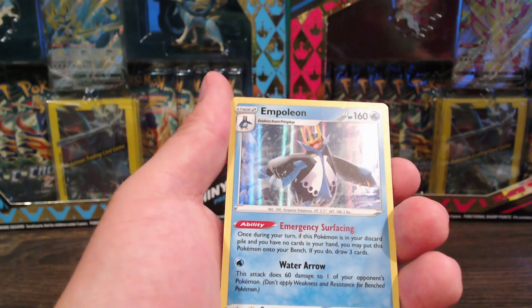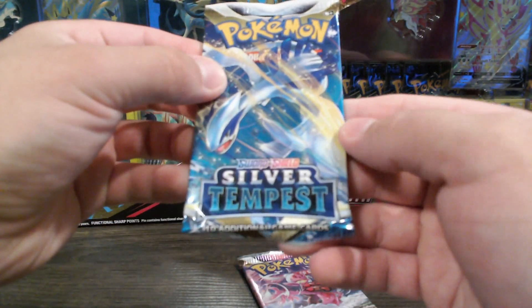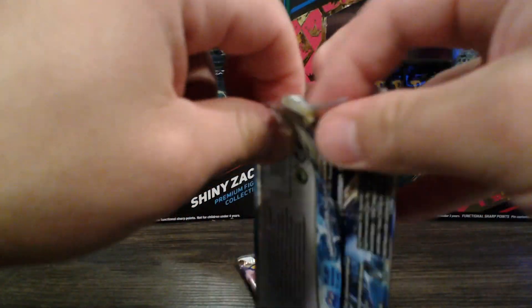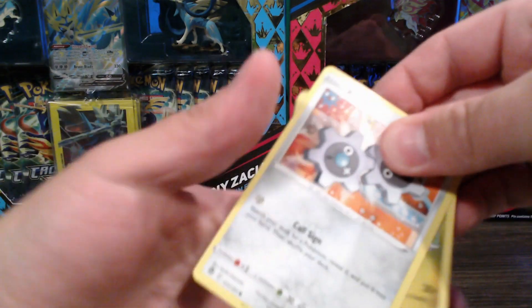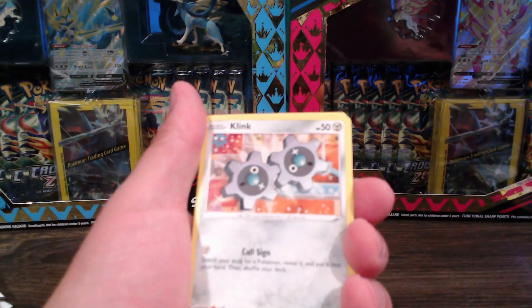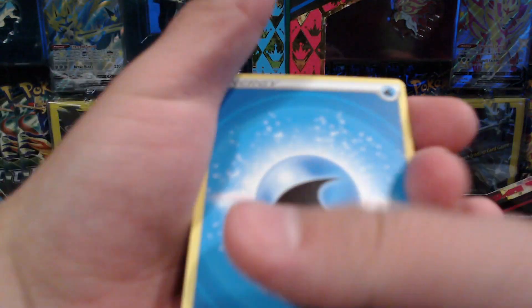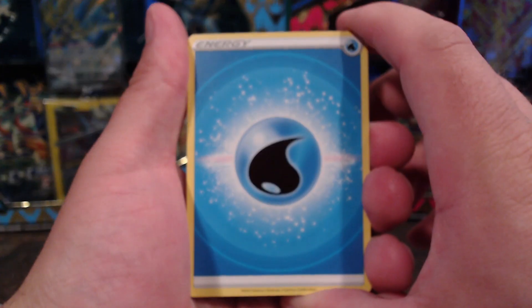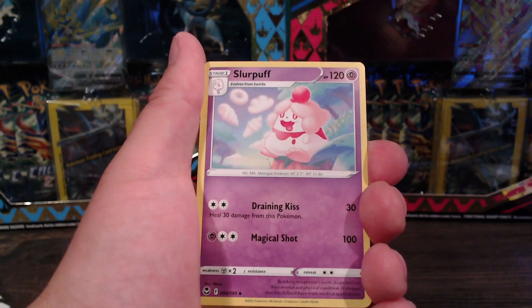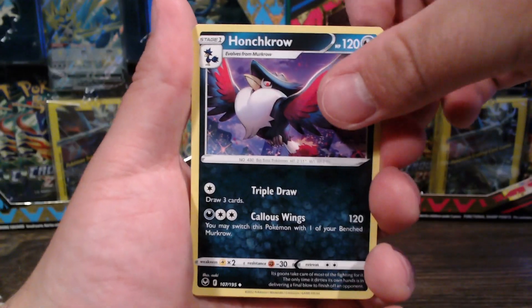Into a regular holo. Come on, Silver Tempest - give me something. Will we get anything good? There's your QR code, whoever wants it. Will we get any good things from this one? We got a Tauros, so it's not bad. Come on.